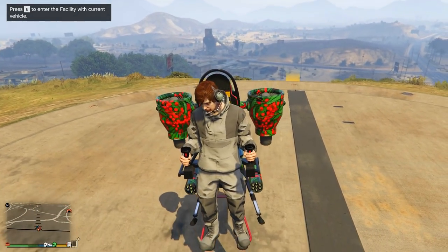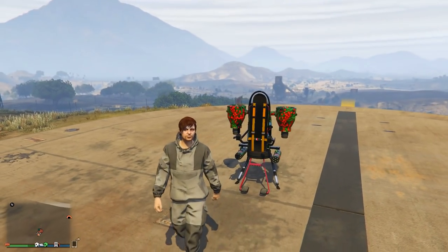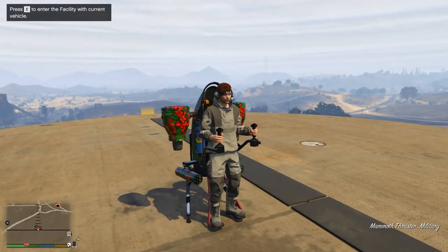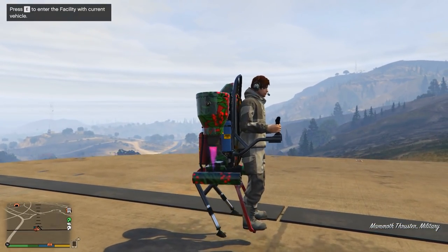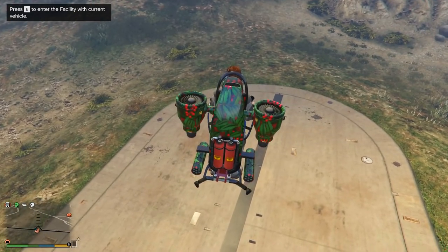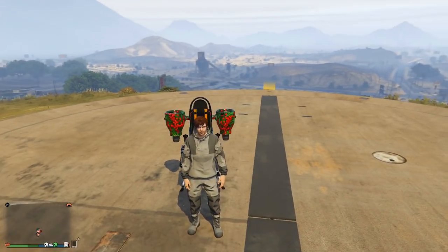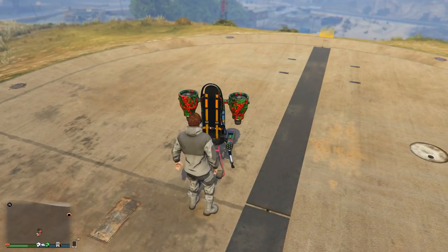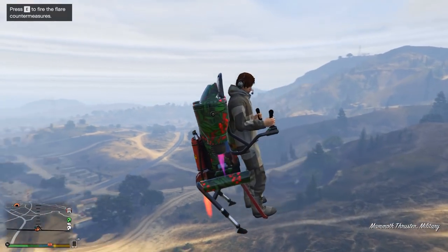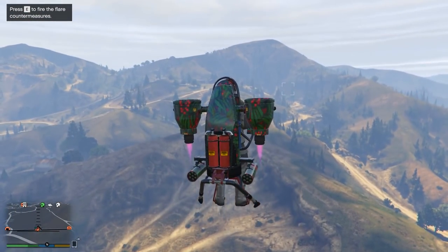For players that own the jetpack or the Mammoth Thruster in-game, you'll find this next trick pretty useful. Once you land and get back onto it, activating the jetpack and starting to fly again takes around two or three seconds because your character has to press a series of buttons before you can take off. But there's a way of bypassing that and skipping those two or three seconds and taking off pretty much straight away. As soon as you get on it, press the button which activates Jato — as you can see, as soon as my character stands on it, I press the button as quickly as possible and he takes off straight away before he even starts pressing the buttons on the control panel.